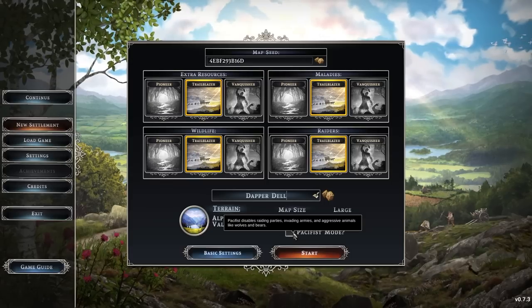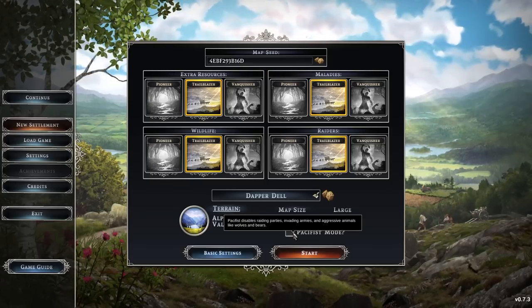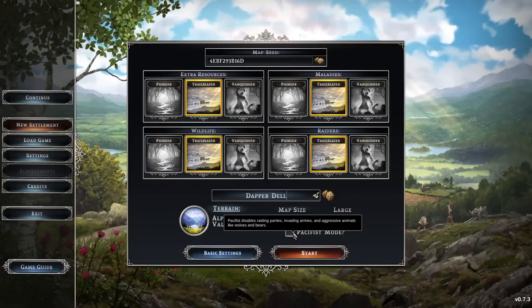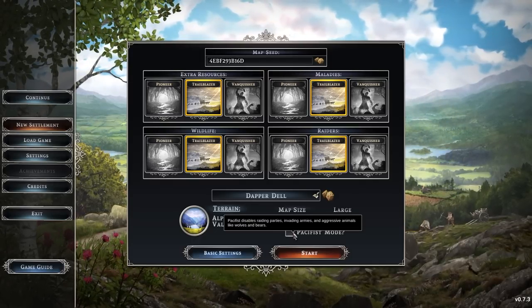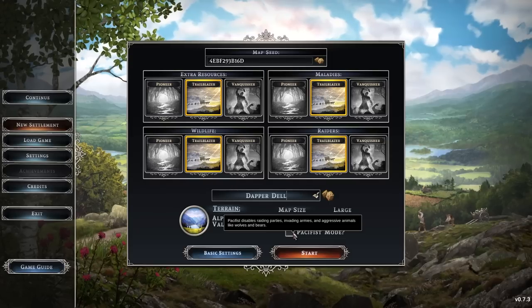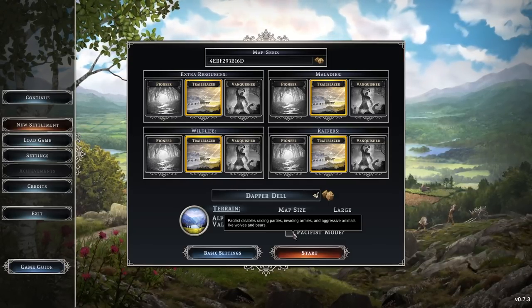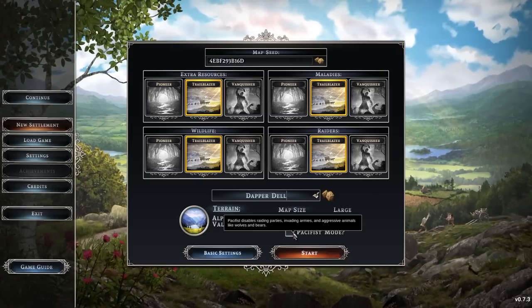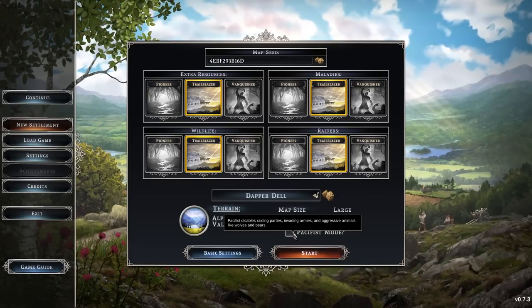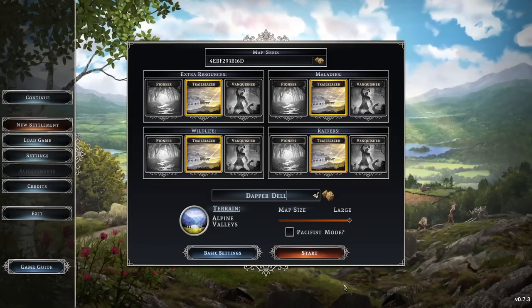You can also turn on pacifist mode. It's worth noting that this does not only disable the human raiders — it will also disable aggressive animals like wolves and bears. Depending on how you play, you might actually have those factor into your defensive strategies, or use them to supplement your food and leather. So be aware: if you turn off raiders, you are turning off wolves and bears as well.